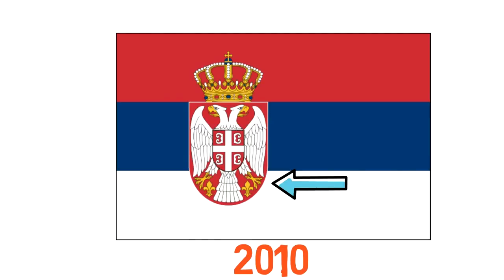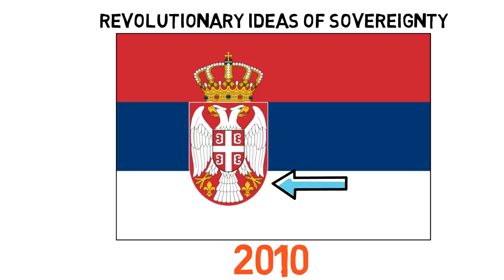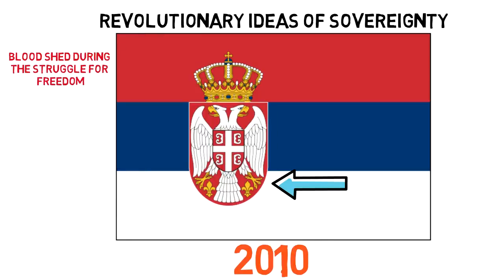So this is the current flag of Serbia — red, blue, and white — the colors used throughout its history. These pan-Slavic colors represent the revolutionary ideas of sovereignty, although meanings associated with the colors are highly debatable. Some people say that the red represents the blood shed during the struggle for freedom, the blue the clear sky, and the white represents light.